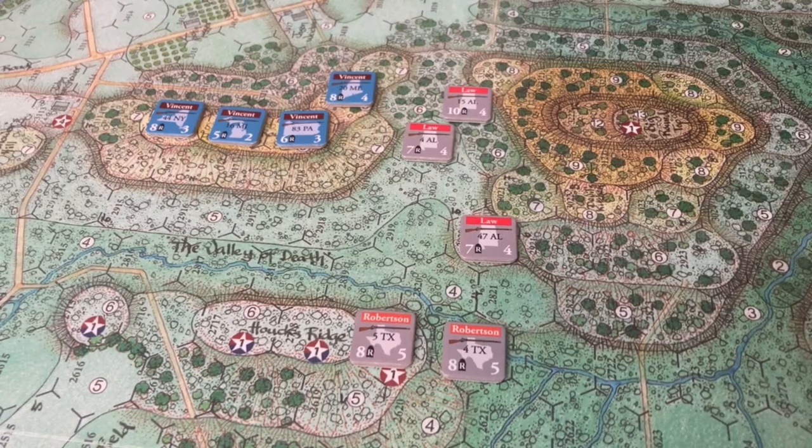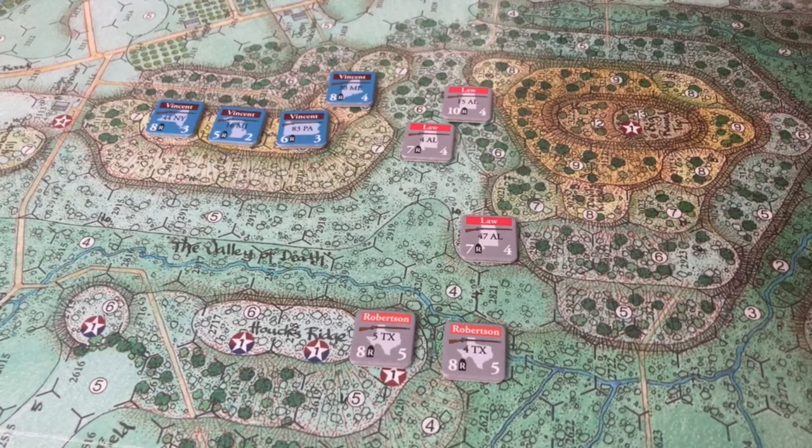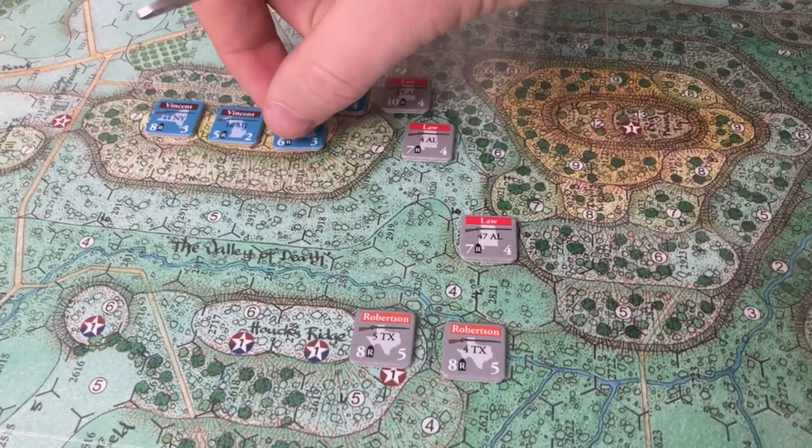The next chit pulled was Rebel Yell. The Confederates play it immediately — it essentially allows them to select one hex and move out of turn to engage in close combat. So we'll have defensive fire and then close combat. The 15th Alabama is going to go ahead and engage with the 20th Maine at the top of Little Round Top.